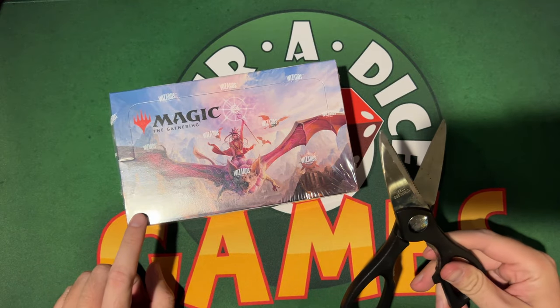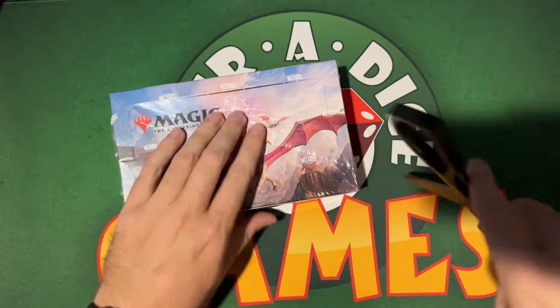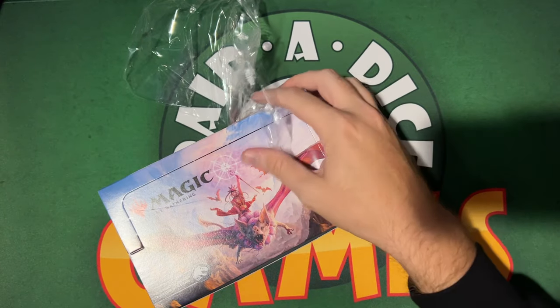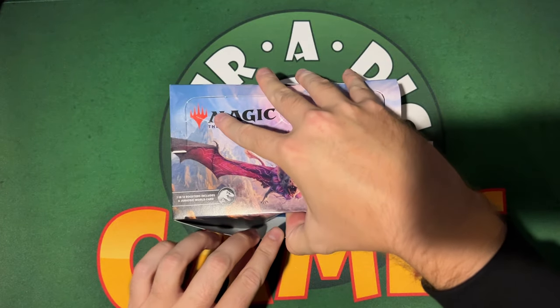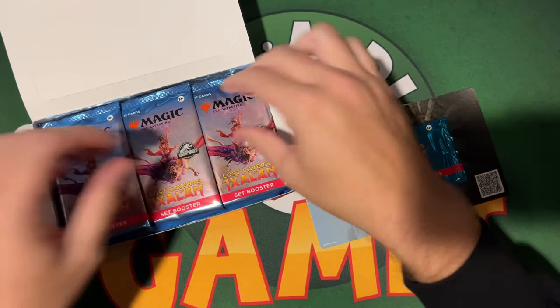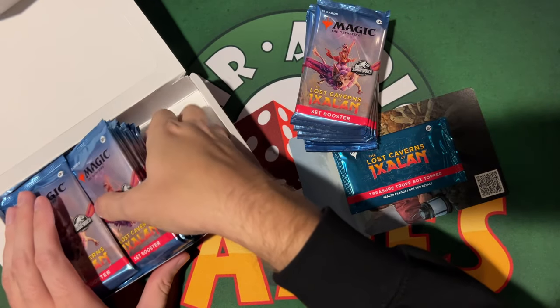Pretty exciting — one in 12 boosters includes a Jurassic World card, which is pretty cool. Shout out to Paradise Games for letting us do this all the time. Check the description, you'll find a link to their website: paradisegames.com.